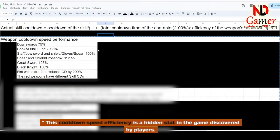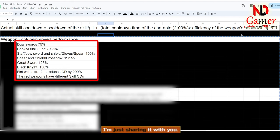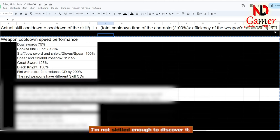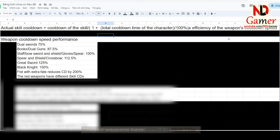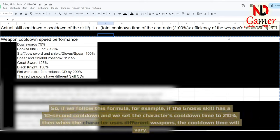This cooldown speed efficiency is a hidden stat in the game discovered by players — I'm just sharing it with you. It is divided into groups as follows: dual swords are 75%, dual guns are 87.5%, bows, swords, shields, gloves, and spears are 100%, axes and bows are 112.5%, and great swords are 125%. Red weapons have different skill CDs.